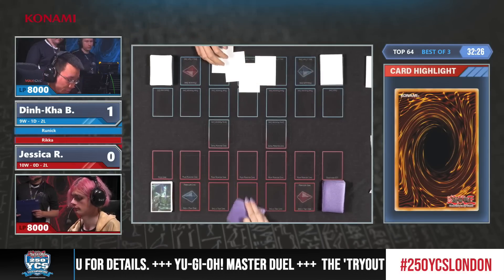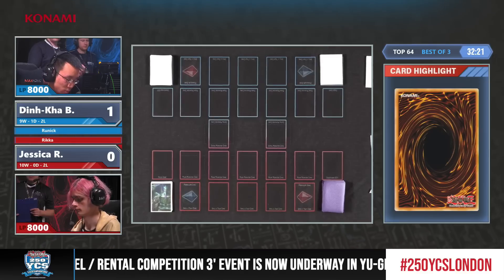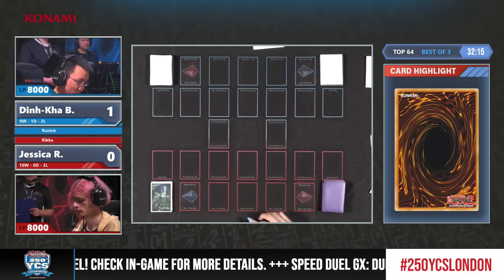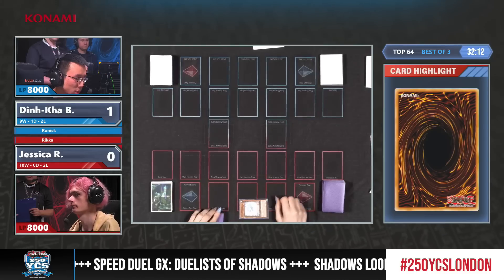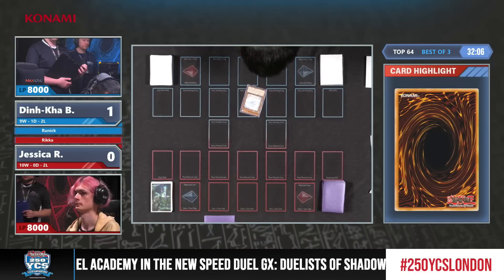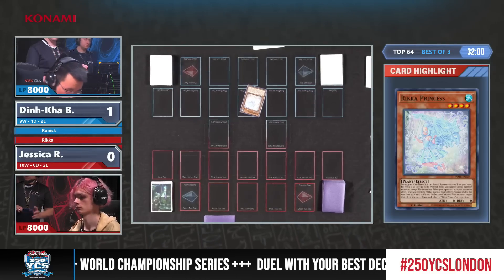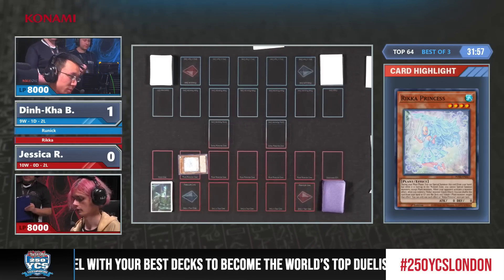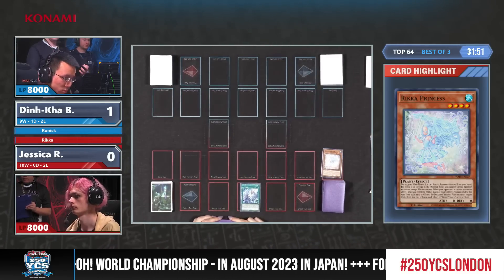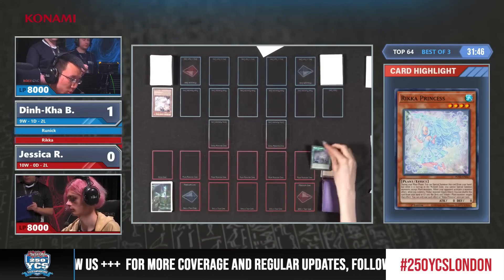Game two. Jessica most likely wanted to go first with this powerful Plant combo deck that performed really well in the previous round. Will it work against such a unique strategy that Dinka Kabui has managed to come up with? We start with Princess — the Rika Princess should get into the rest of the engine. The reading begins; it's so interesting that Dinka has to read this. From Jessica, who now uses the Glamour — that's awesome.